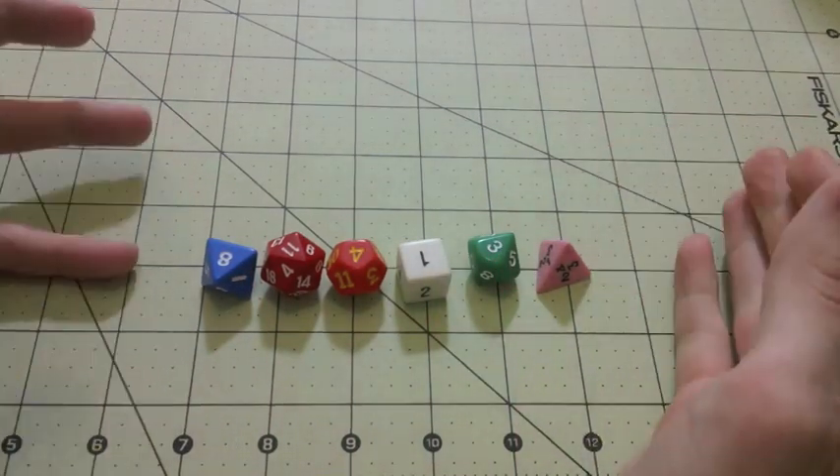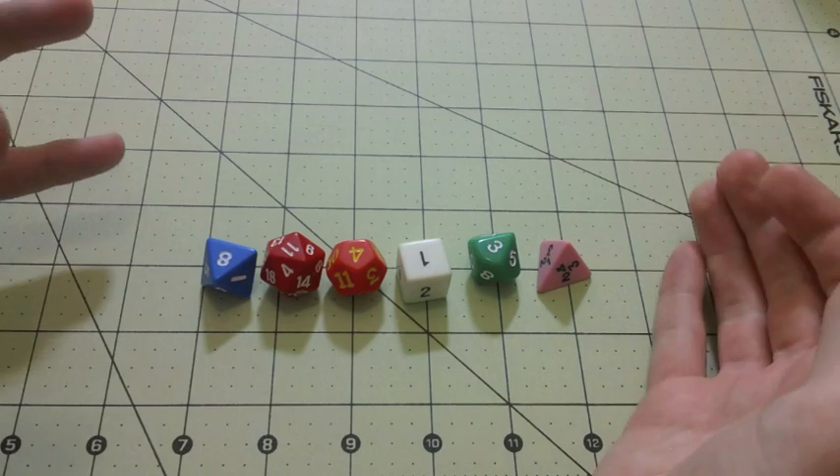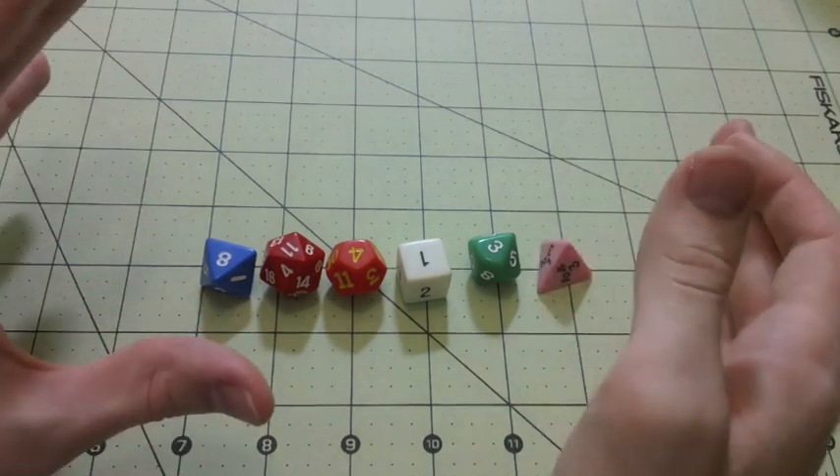Austin Smith here with some polyhedral dice. This video would be a review, but it's kind of hard to review dice. So it's going to be a showcase of some of the more odd dice you can get.